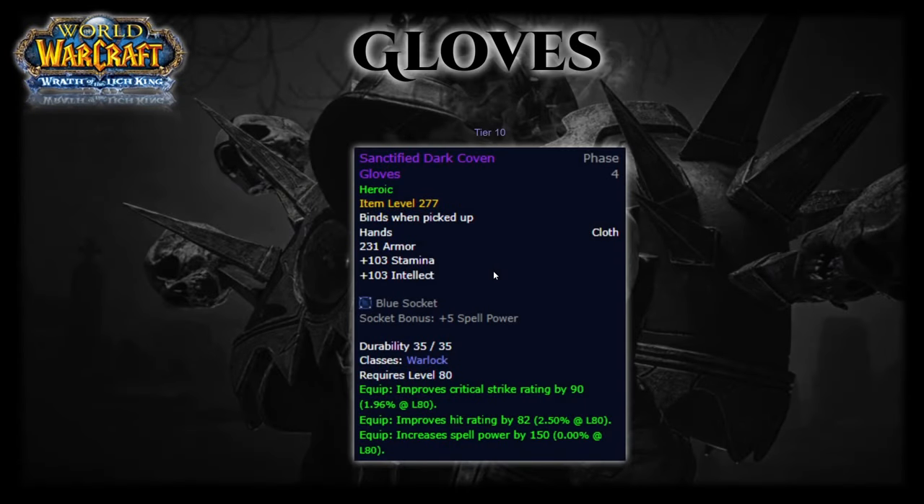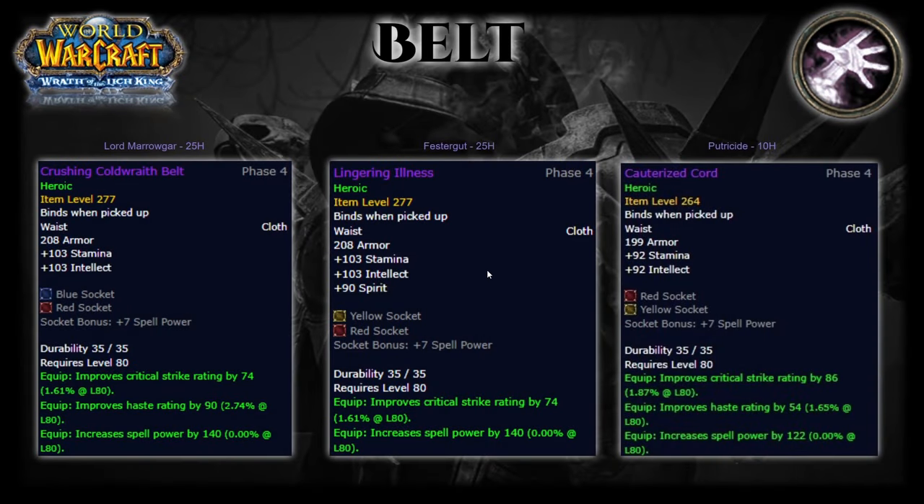For your gloves, this should be your last piece of Tier 10 — Sanctified Dark Coven Gloves. For your belt you have three solid options: Crushing Cold Wraith Belt off Lord Marrowgar from 25-man Heroic is the best with a ton of haste. Lingering Illness from Festergut on 25-man Heroic is a good alternative with spirit instead of haste. Lastly, Cauterized Cord is a good option from 10-man, much easier to get and not contested at all.